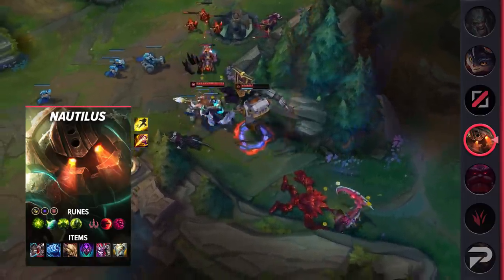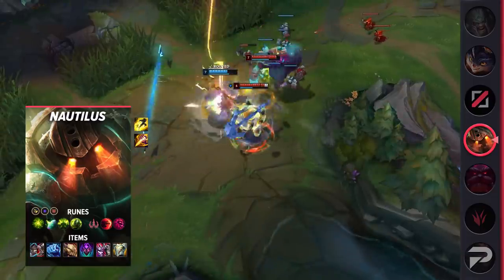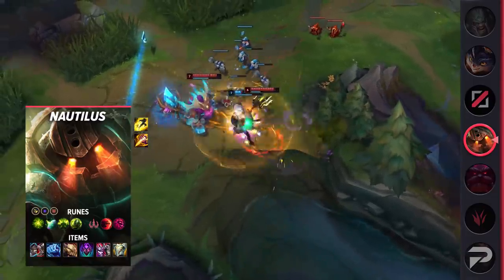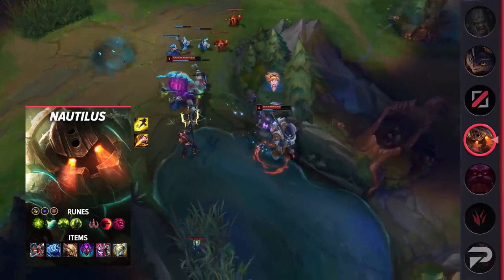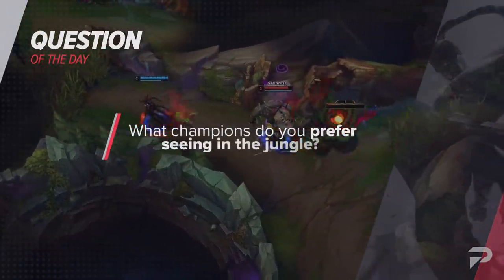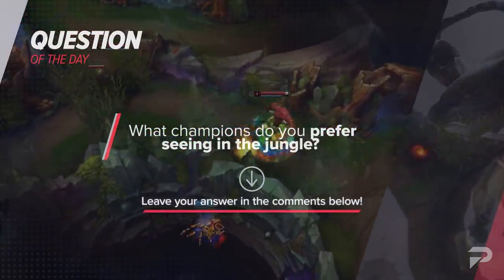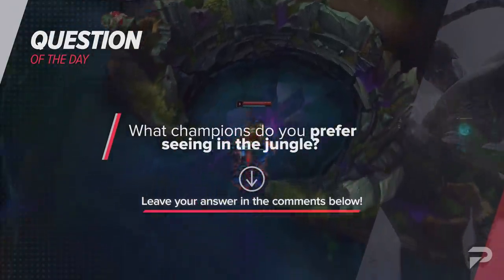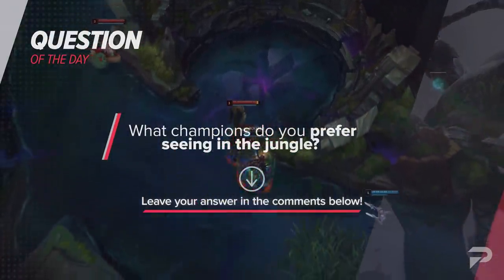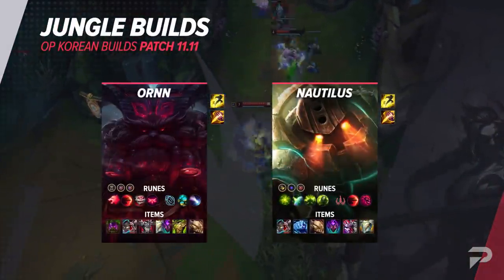When choosing between Thornmail and Demonic Embrace, you decide based on your need for healing reduction. Demonic Embrace provides a solid damage increase, but Thornmail will outclass it against comps stacked with healing. Since we're talking about Nautilus, let me ask you our question of the day: what champion do you prefer seeing in the jungle? I personally miss the days of tank junglers — they typically have a lot of crowd control, and I like seeing junglers carry with impactful utility and solid engages. Let me know in the comments, and that wraps up the jungle. Let's take one more look at the screen for the recap of those builds.